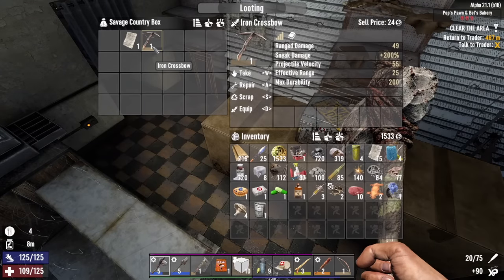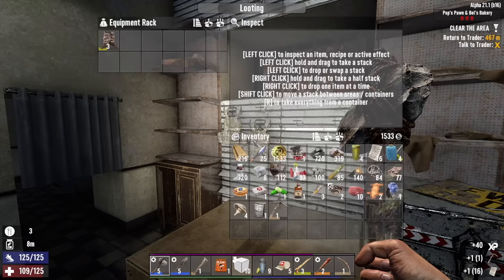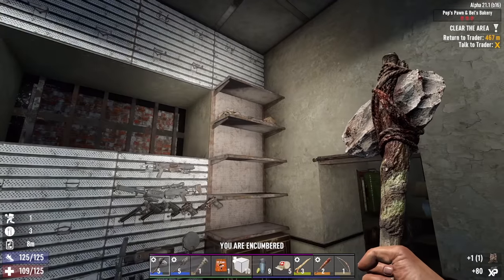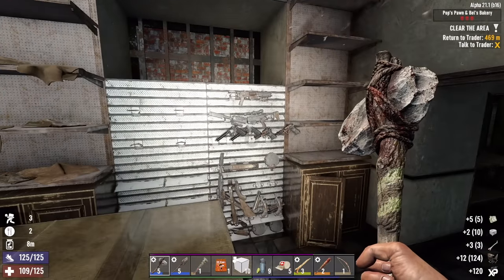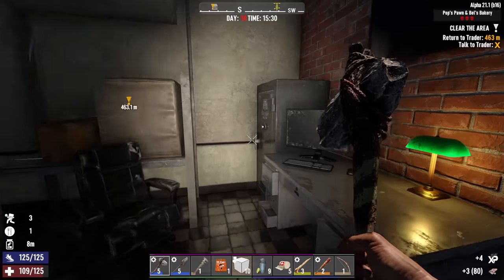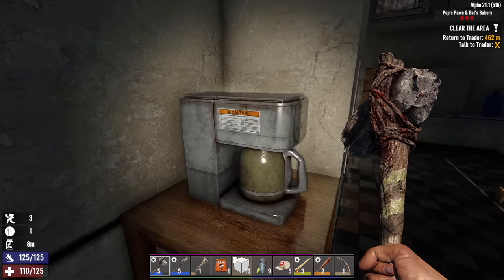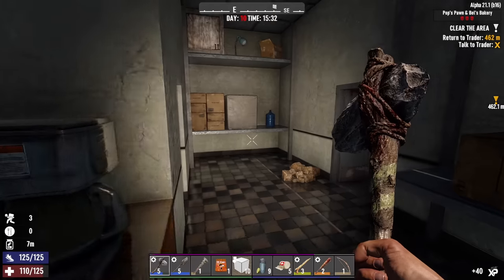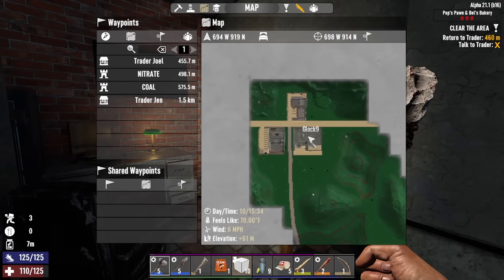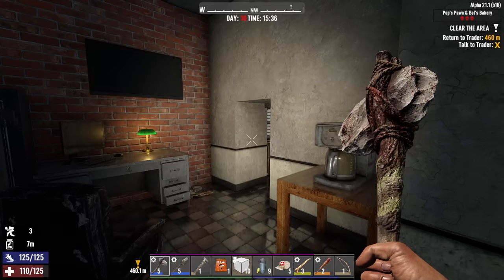I would usually scrap the iron crossbow for the bow part, but I'm going to hang on to that. It's definitely better than my piece of shit primitive bow. And I know I've got some bolts at home, so we'll use that until we can find something better. There's a gun safe in here too — definitely marking it on the map. Maybe when we go see Jen tomorrow we'll see if we can snag a lock pick and some jailbreaker candy, come back here, and crack into both of these safes.